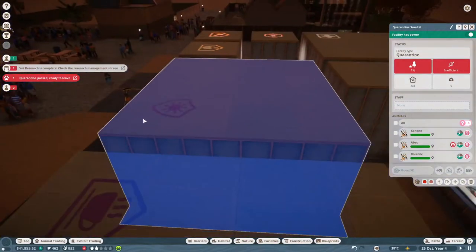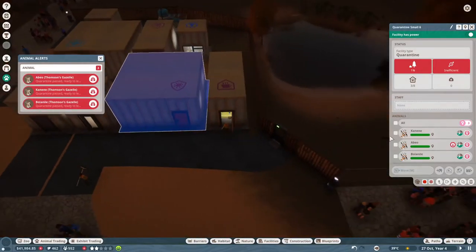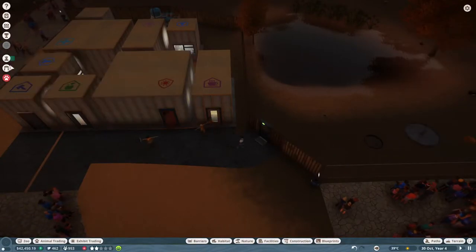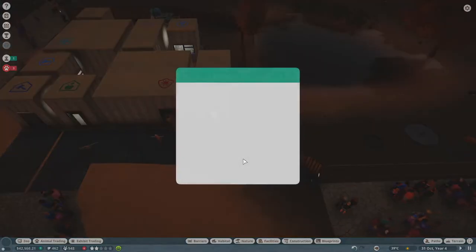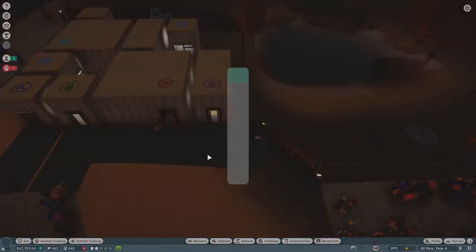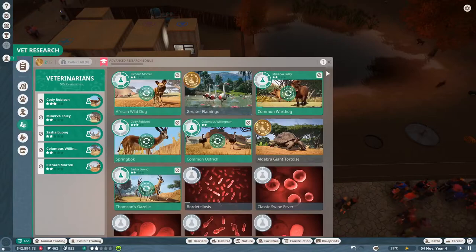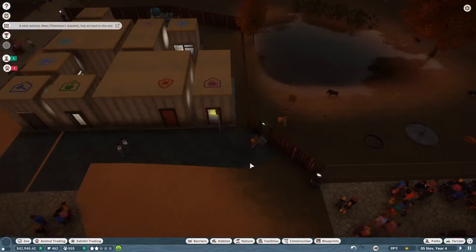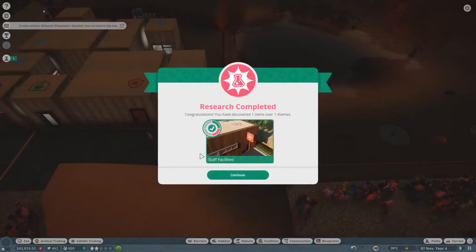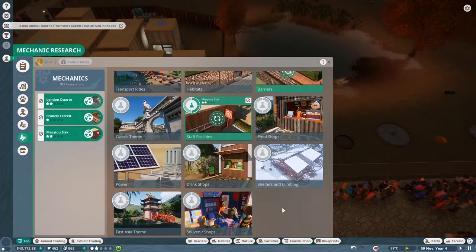One of these Tommies is also pregnant - oh my god! Abeo and all three of them are ready now, okay cool. Alright little ladies, go on in. Now what vet research was just completed? Thompson's Gazelle research, oh that's helpful! More research - yes, learn all the things about the ostriches. We're doing really well, you guys, this is great. Mechanic research complete - oh heck yes! We learned more about staff facilities. Good, keep learning about staff facilities please, we need to unlock more - unlock all the things!